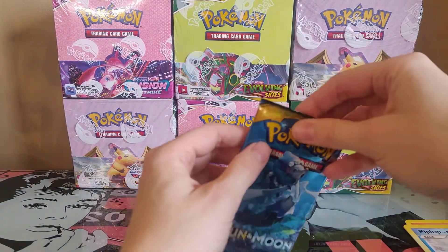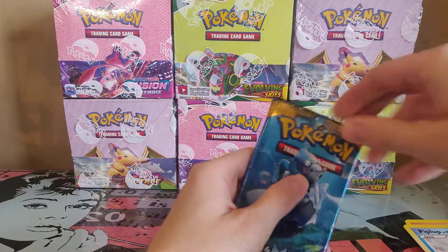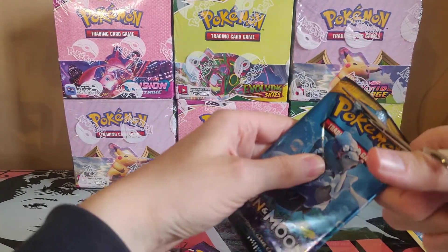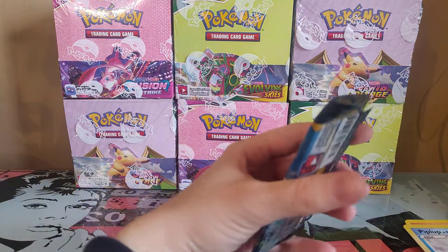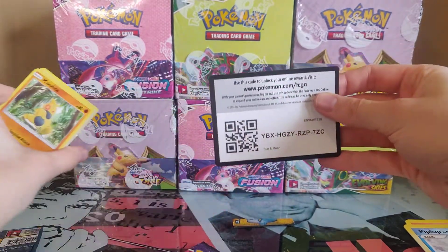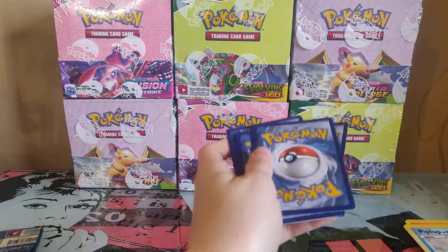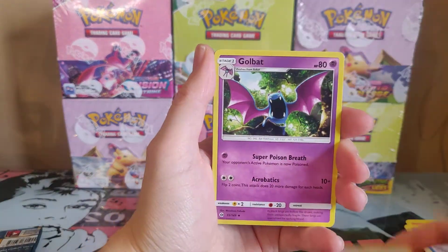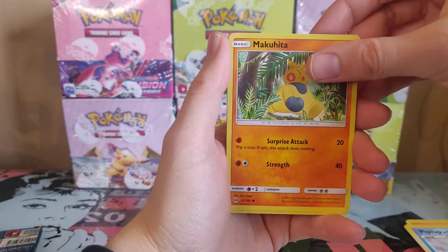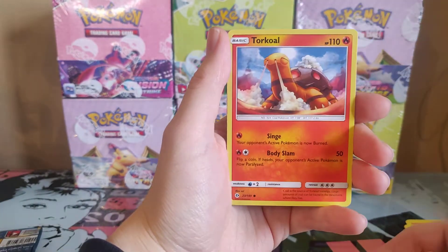So let's start with the Chilling Reign pack. I can feel that the card here is quite thick. So we have the code card there. We have Repel, Gold Badge, Professor Kukui, Makuhita, Cutiefly, Drowzee, Rollette, and Forkull.